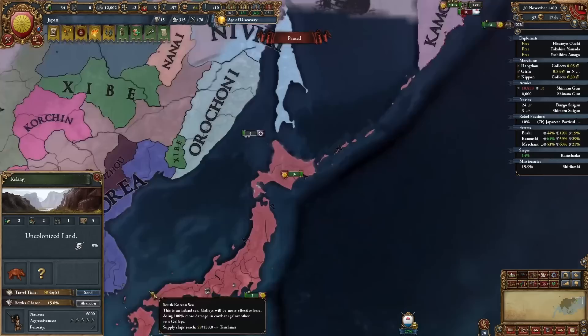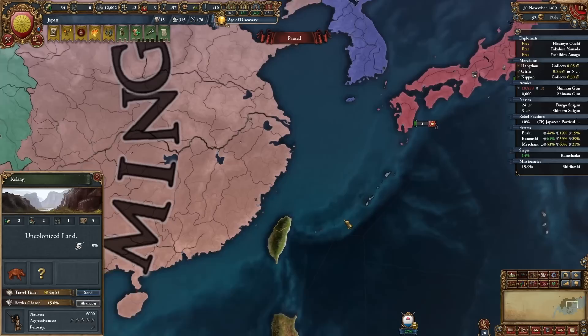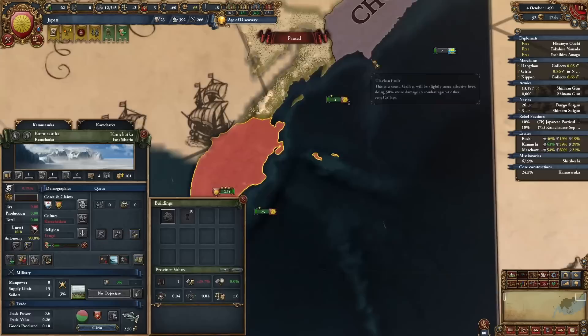What I could have done, and I just didn't do it because I will not continue this campaign: while all of this is going on, you already have a colonialist. You could start to colonialize Taiwan. Just be careful that China will get claims on this and they will declare wars for this. So be prepared and have a big enough navy to fight off the landings, because they will do that.